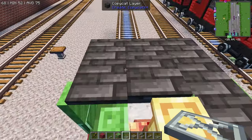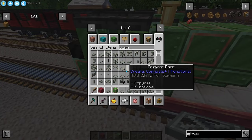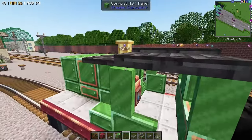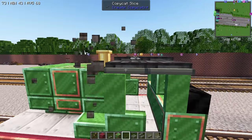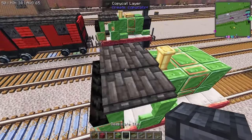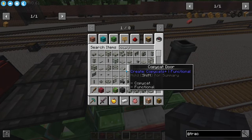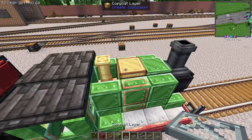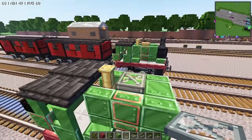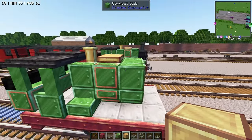The standard roof is just two on either side and three in the middle. Grab a hold of our copycat slice, place down some slices on either side, and fill in those slices with the deep slate tiles — and there's our roof. Grab a copycat layer as well. In the middle we're going to place down a level two, two-click layer and fill that with brass — and there's his boiler bobble.